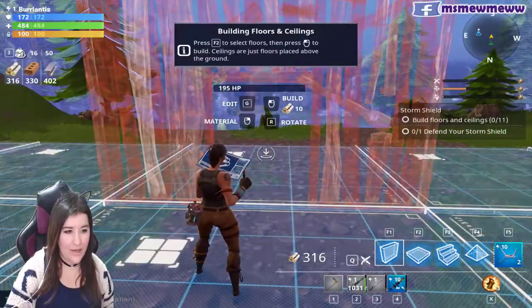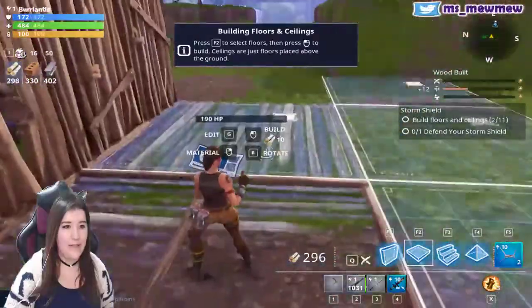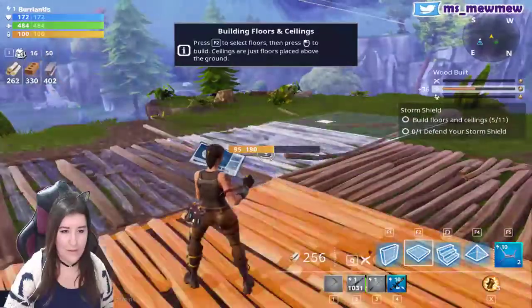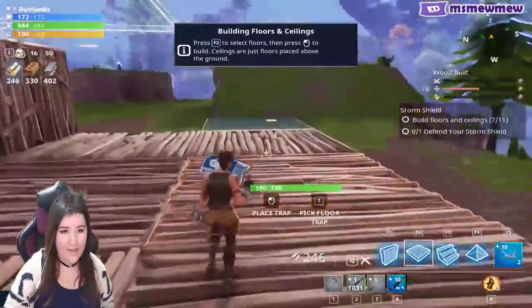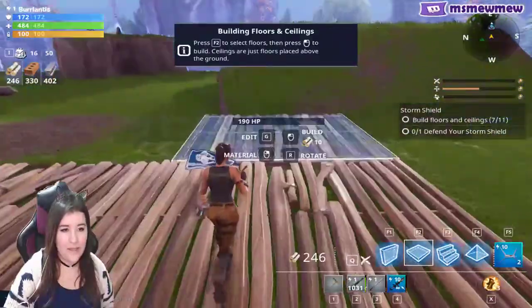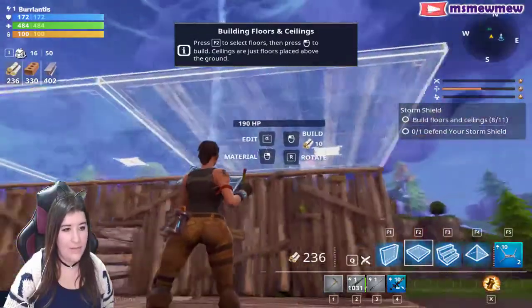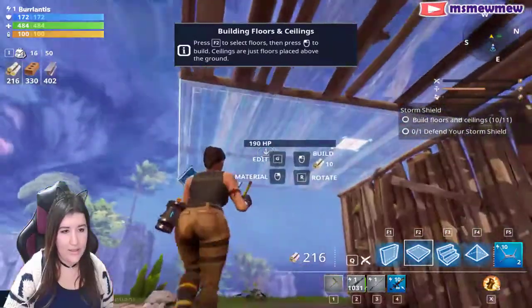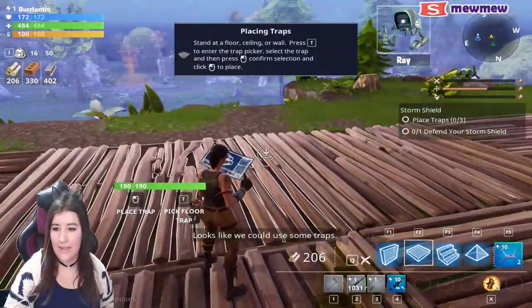F — this one. Let's click here, click there. I guess I can't go too far with my clicking. Click there, click over here. We need some ceilings, right? Okay, so floors can be ceilings it seems like. Looks like we could use some traps — place a floor, ceiling, and wall trap.